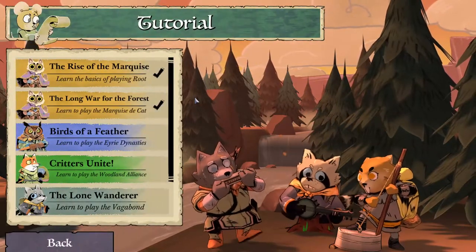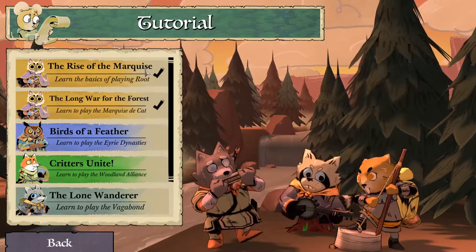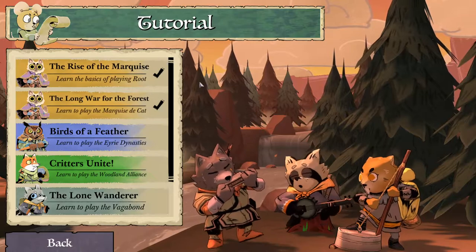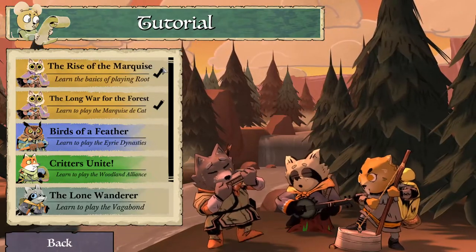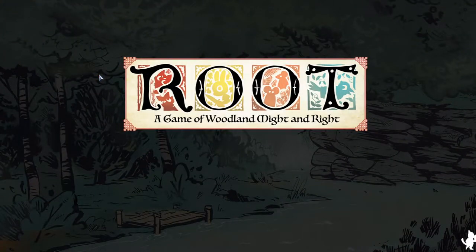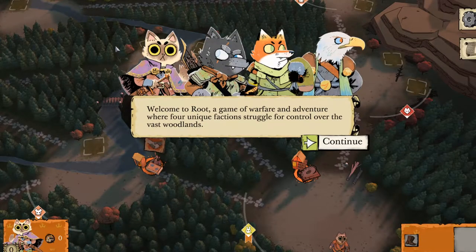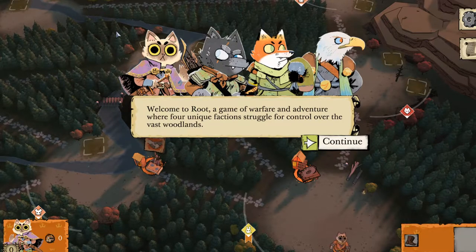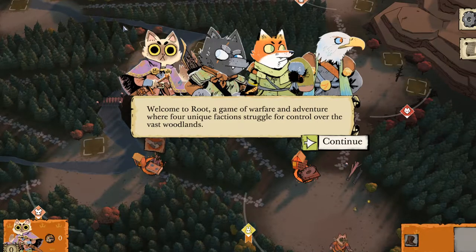I'm going to jump into the tutorial. I've done a couple, just because I think it forces you to do a couple anyway, but it was nice to kind of learn the controls. We're going to take a look at the cats. We'll start off with a bit of the basics. It kind of throws you into the middle of the game where some things have already happened, and it teaches you the mechanics.